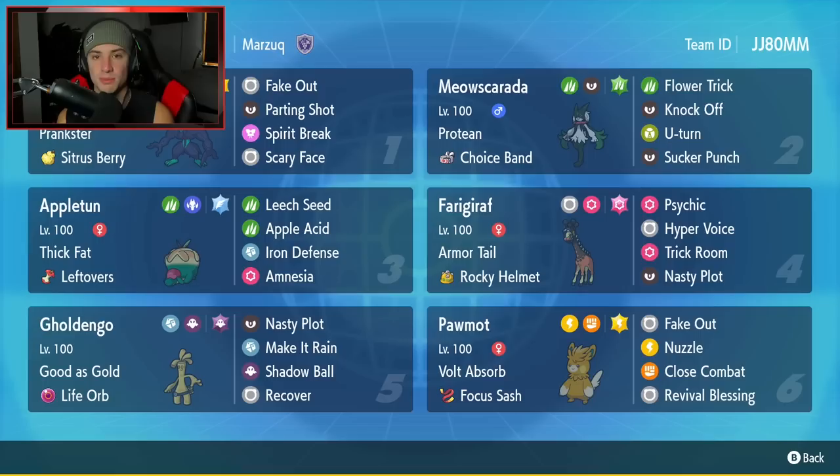Fifth Pokemon is Gholdengo, arguably the strongest Pokemon in the ranked series right now. It has Good as Gold as its ability, Life Orb as item, and the moveset is Nasty Plot, Make It Rain, Shadow Ball, and Recover. Never used a Gholdengo with Recover before, so maybe this can come in clutch.